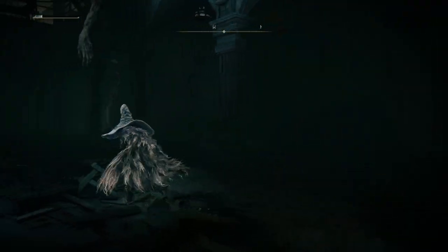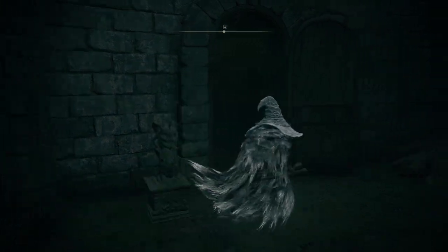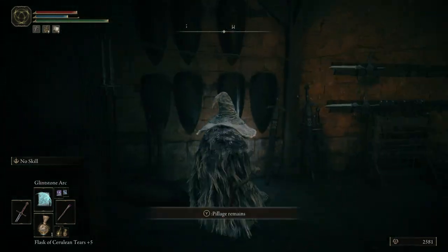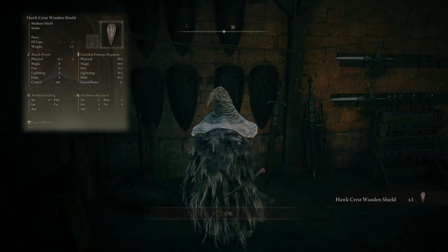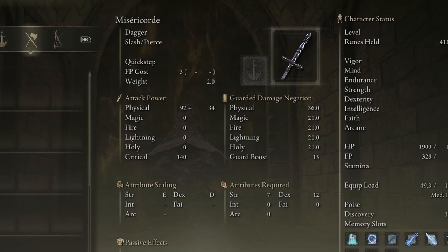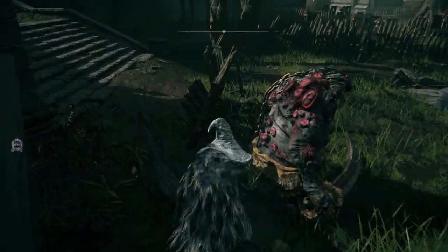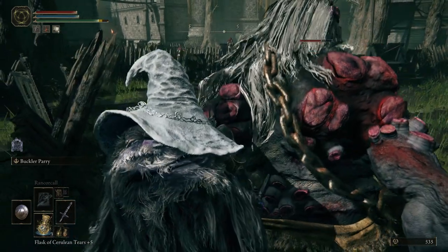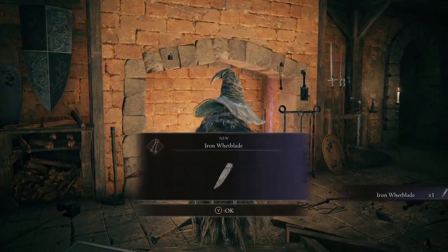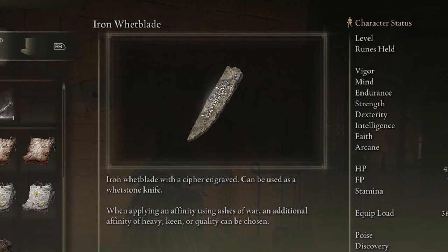Back in the Grafting Hall, you'll head to the western corner and out the door. Take a left to find an Imp Seal statue waiting for you. Spend the Stone Sword Key and head inside to take out the two Exiles that are waiting for you. You'll find yourself the Hawk Crest Wooden Shield, and along the same wall, you'll find Misericorde. This dagger has the highest critical damage rating out of any weapon in Elden Ring, and on top of that, it can be customized with Ashes of War, allowing you to play around with attribute scaling to tailor it to your build. Finally, if we head over to the fireplace, we'll also find the Iron Whetblade, which will allow us to customize any Ashes of War we put on our weapons with a heavy, keen, or quality affinity.